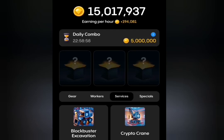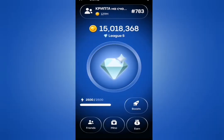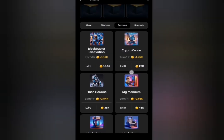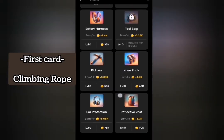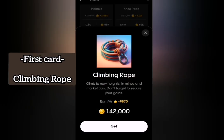Welcome to today's Gems Coin combo for June 27th. Without wasting our time, let's head to the mine tab. I'll click on the mine tab. Our first card for today is Climbing Rope, which is under Gear. Let's look for Climbing Rope — this is it, so I'll click on this as my first card.